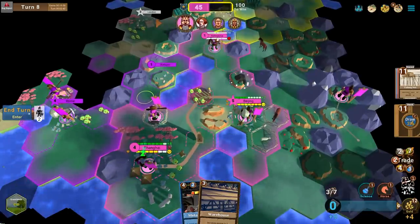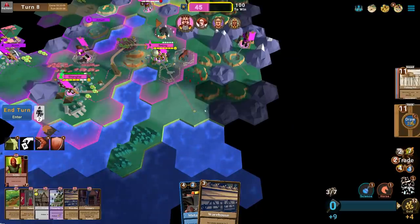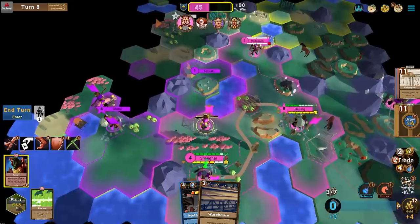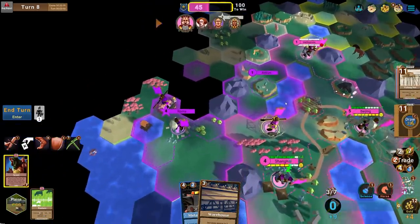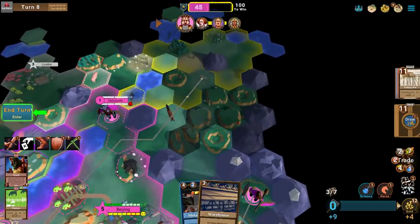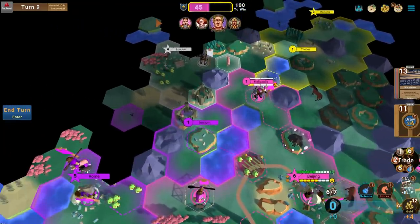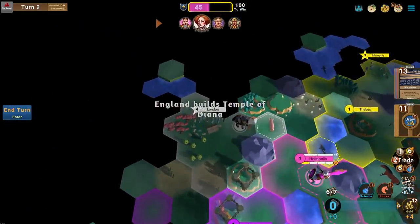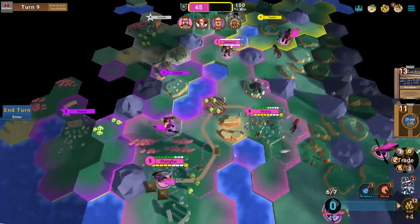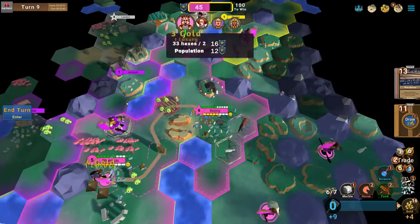I have a Settler — let's settle coastally. I need to start unlocking Courthouses soon, which lower the maintenance of your cities. Courthouses are great because they lower maintenance. Barracks are being put down by the AI, which is actually really bad — Barracks essentially let you mass-produce infantry. So I'm probably going to have to get my own Barracks now and find Construction in the tech tree.